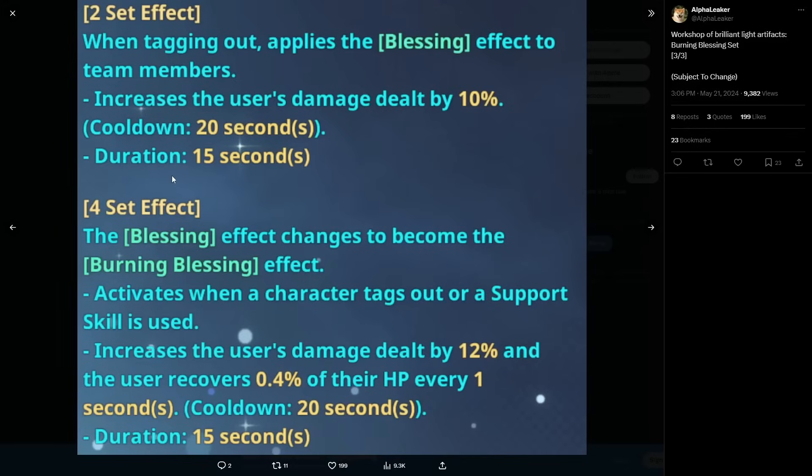The four-set effect changes the Blessing to the Burning Blessing effect. With these sets you definitely want to go for eight pieces — from what I've seen, the eight-set gives an increased version of both the two-set and four-set effects. There might be some exceptions, like Huang who might still want Verdant on him for cooldown reduction on skills, but overall most characters are going to be running the full eight-set. I wonder what's going to happen to the relevancy of the current artifact sets once these drop.